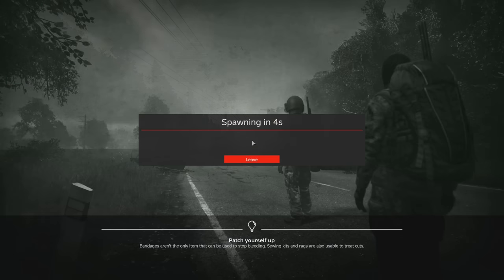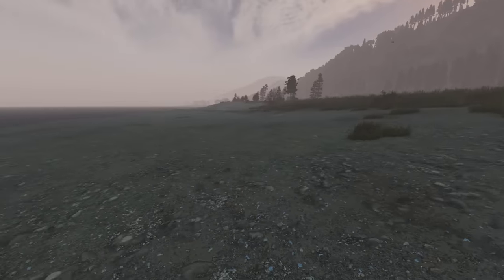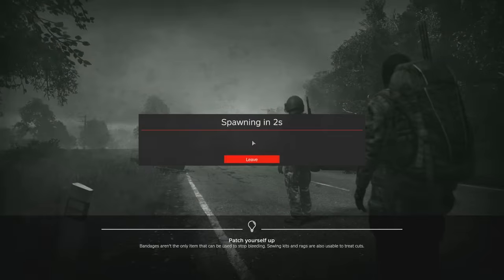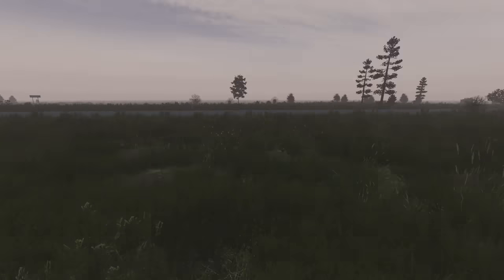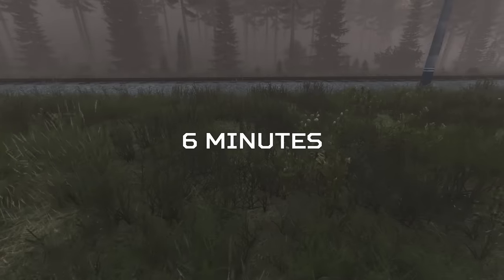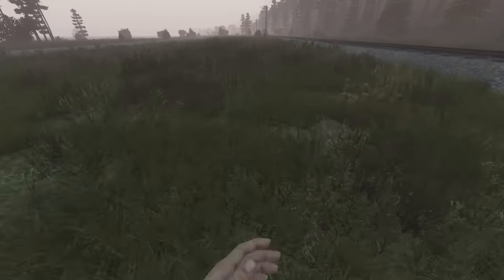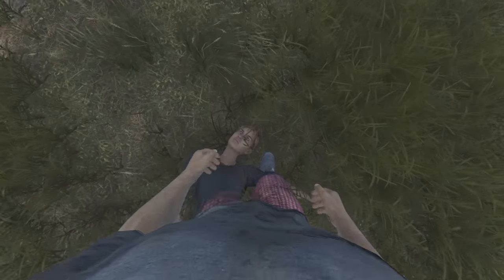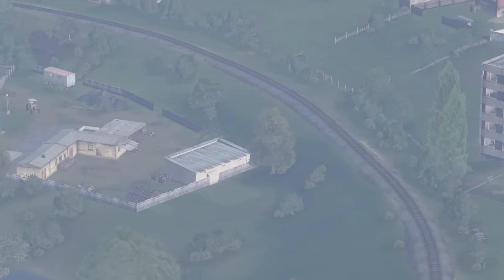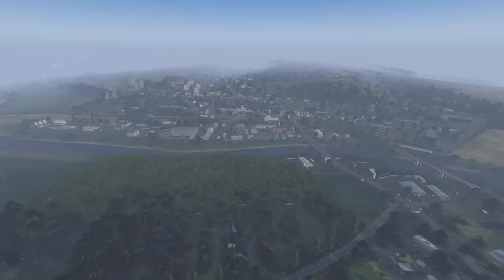If Berezino is selected, you will get a Berezino spawn point. The spawn group that gets selected is completely random when it changes, but server owners can change many factors such as the counter for how many players can spawn together before the group switches. On vanilla servers it's every 6 minutes by default with no counter — it simply switches randomly every 6 minutes. On Livonia it's a little more complicated, as by default about half the player spawn groups are set to change randomly every 4 minutes instead of 6.